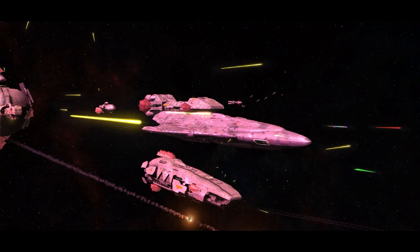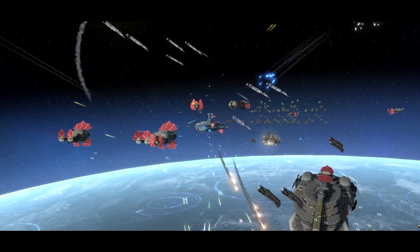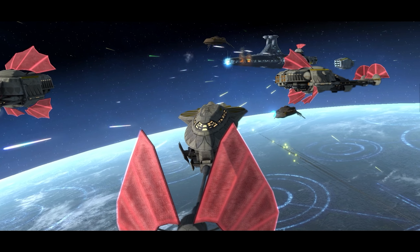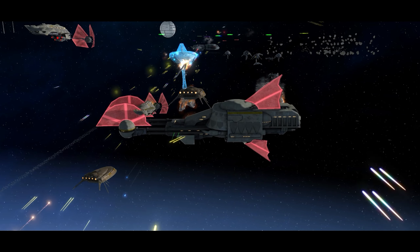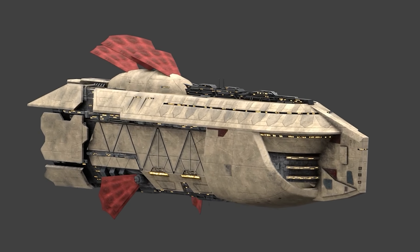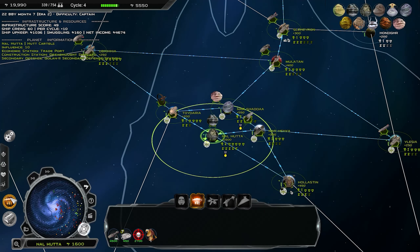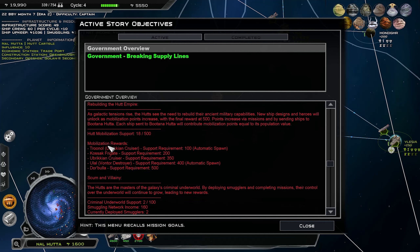Many of the units on the Fall of the Republic version of this path, including the Dorbulla, are core parts of the regular roster in Thrawn's Revenge, where they're replaced by other higher-tech ships in other roles like the Batil, Chelandian, and Tirada. So while the mechanics are the same in how you go along these paths, the rewards are different in each mod, and the things you unlock in Fall of the Republic are things you start with in Thrawn's Revenge. This path culminates with the Karavos, a second mainline capital ship for the faction in Thrawn's Revenge. Mobilization points are gained by sending ships to Bhutana Hutta, with the number of points equal to the population value of the ship being sent, so you'll have a full score once you've sent 500 population cap worth of ships to Bhutana Hutta.